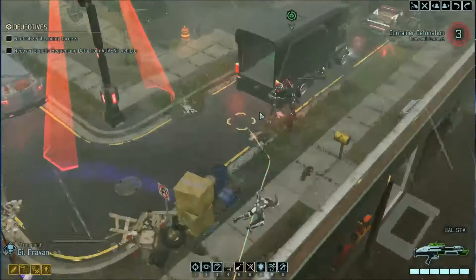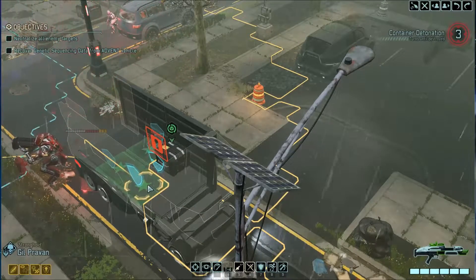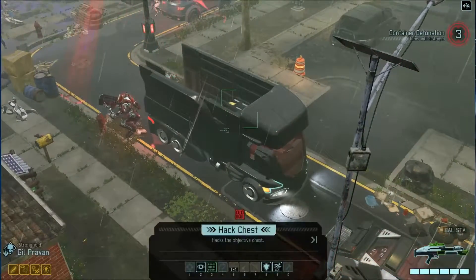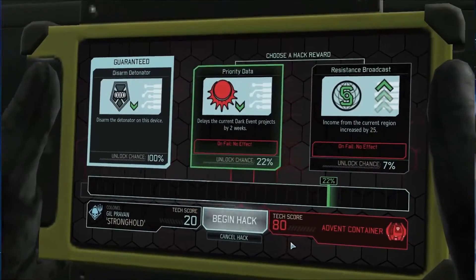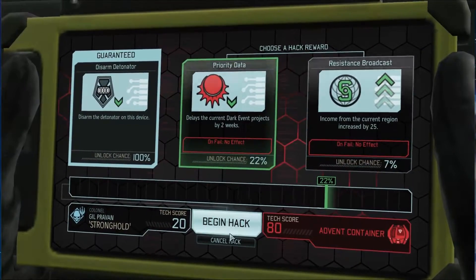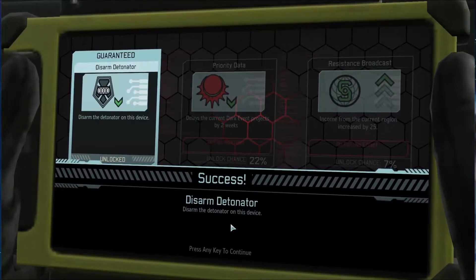Now, if Stronghold does a run and gun, can we run and hack? That is the question — we are going to try it. That looks good, right there. We're going to disarm it no matter what — delay the current dark event project by two weeks or income from the current region. We're going to try to delay the dark event. Oh no. Close, very close. But it is disarmed.